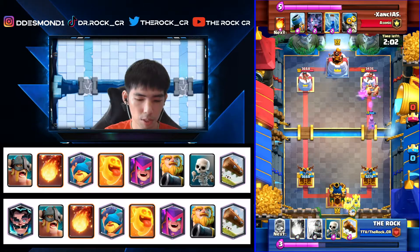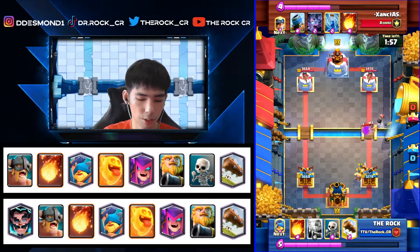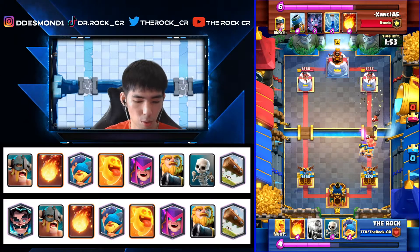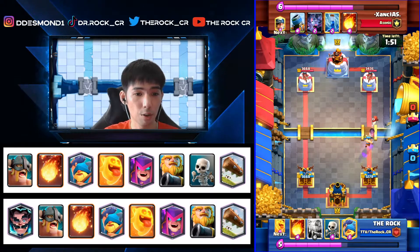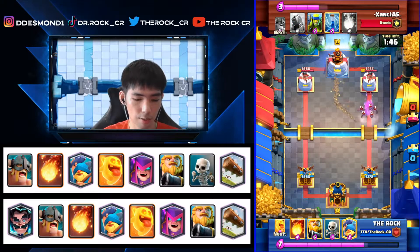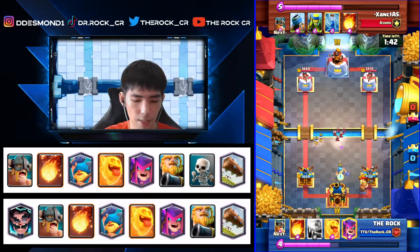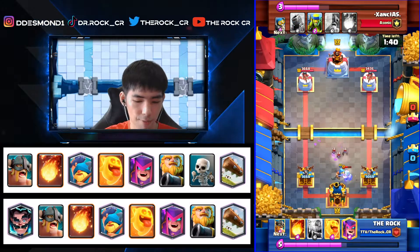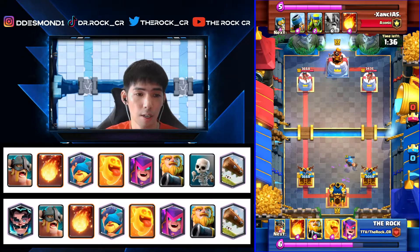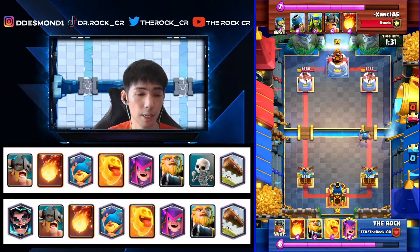He goes with his eBabs and we respond with our own eBabs, then we lock to make sure we deal with everything. Just the Bomber left — you can take that Bomber damage because his damage is reduced, so if you don't have the right card to defend, that's okay. Now he plays a strong Miner-Bats combo because we don't have Mother Witch in hand, but we have Skeletons for kiting, so we save ourselves — though his Miner already got a lot of damage and we're down about 400.